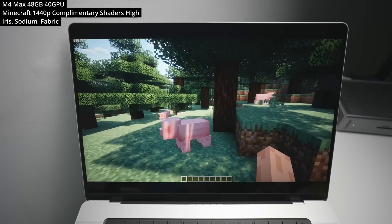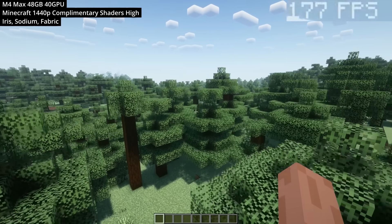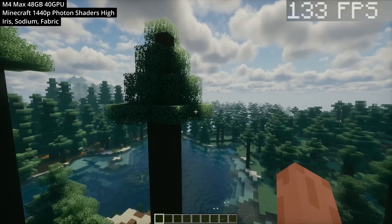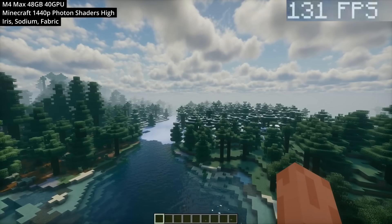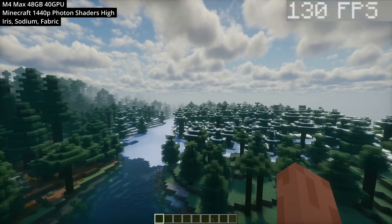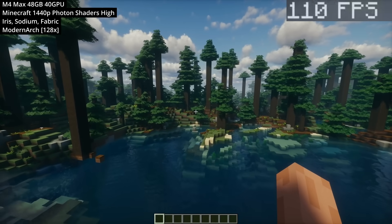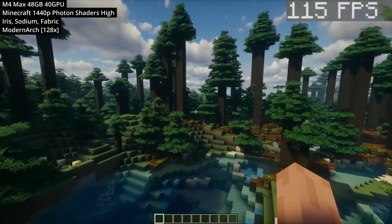At 1440p resolution we're getting about 150 to 180 fps. We also tested the Photon shader, which makes the world look absolutely amazing — especially the clouds. We pushed the game even further using the Modern Arch resource pack, completely transforming the way everything looks in the game.